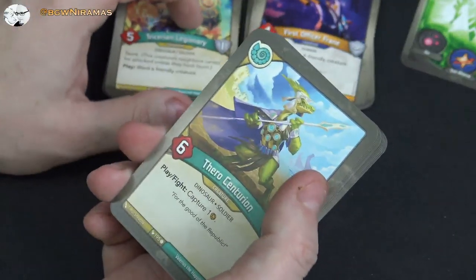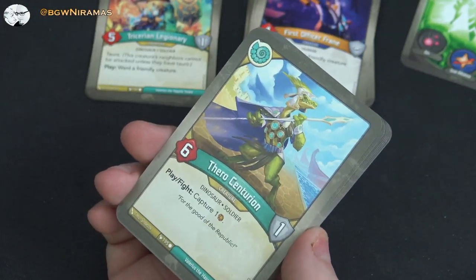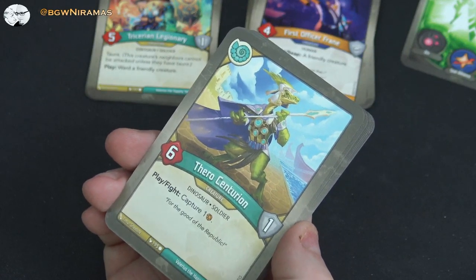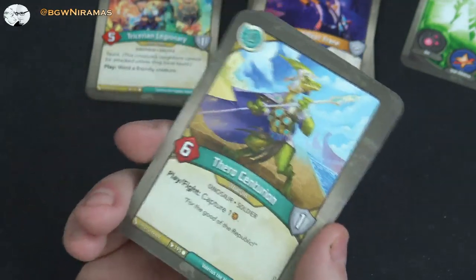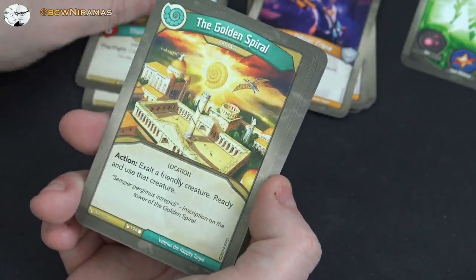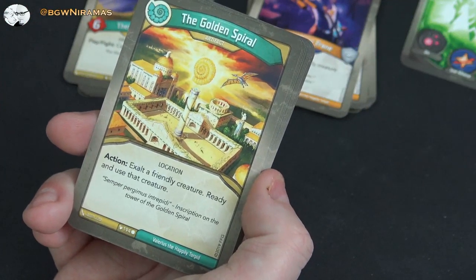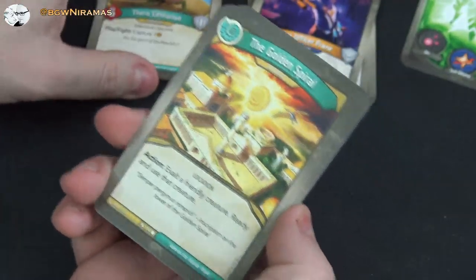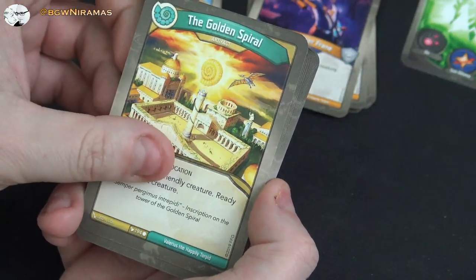The Golden Spiral: artifact, action, exalt a friendly creature, ready and use that creature. Really cool — you can use some creature out of house on a Saurian turn, though you have to exalt it. Legatus Raptor, four power, one armor: fight, you may exalt Legatus Raptor; if you do, ready and use another friendly creature. Always good to be able to use creatures out of house. Two of those — the downside is exalting, but getting to ready and use another creature is such a good effect.